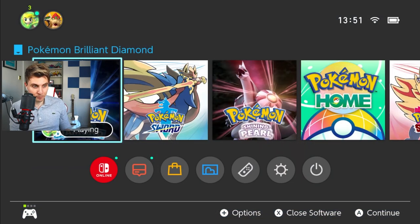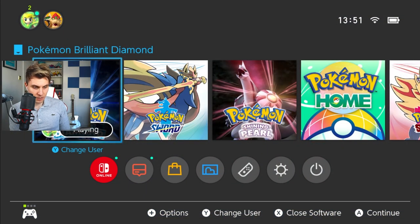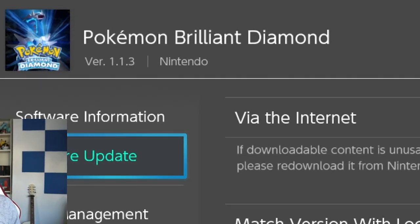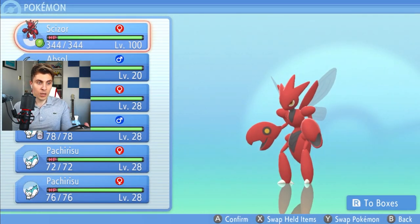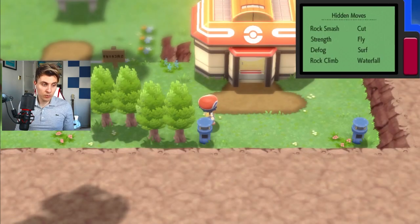That is how you get the menu glitch open again in 1.1.3. Just to show you that we have got the most current version — 1.1.3, you can see there. So we aren't doing it on an earlier version; you can do it on 1.1.3.